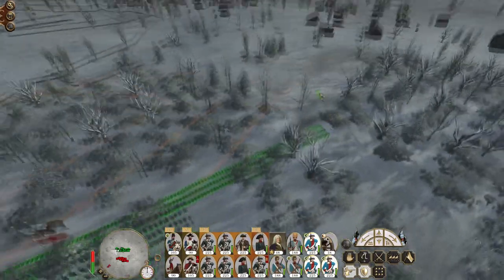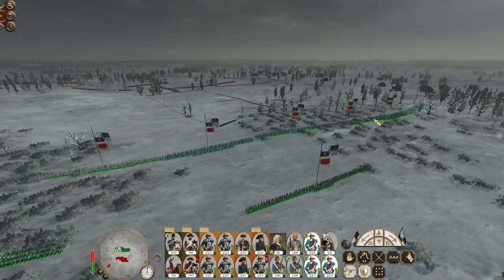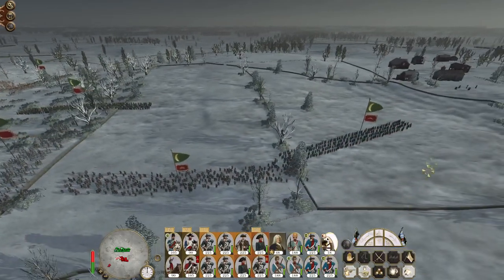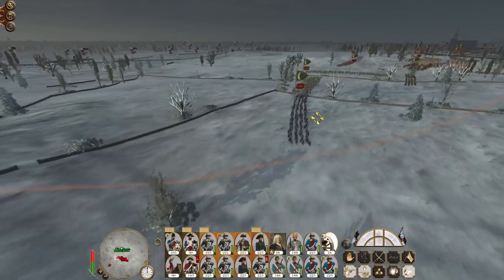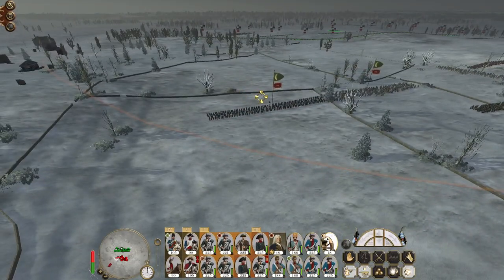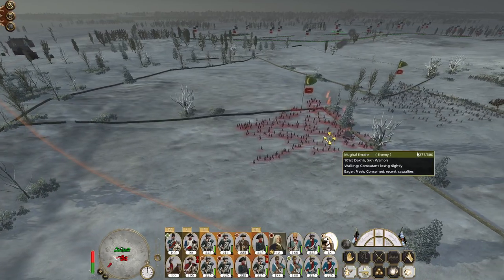Sikh Warriors are ideal targets. You men on this flank can stretch out. I'm hoping this cavalry charging in from here will end up just rushing into my lines and I can drop my guys into square. My howitzers aim for the likes of the Sikh Warriors because everyone else should generally go down quite conclusively to my musket fire.